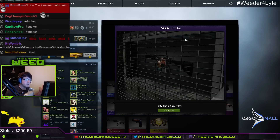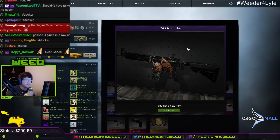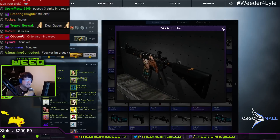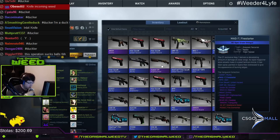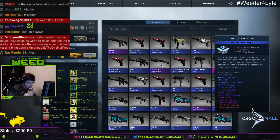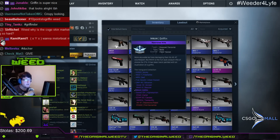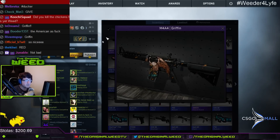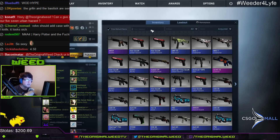Griffin — not bad! Really not bad. I would love to give this away to you guys — a lot of people like this. It's field tested. Let me see exactly how much it's worth. M4 Griffin — three dollars sixty, three dollars seventy-five cents. Looks pretty sick, not bad at all. A lot of cool giveaways we can do for you guys. Don't forget we're also going to do trade-ups.